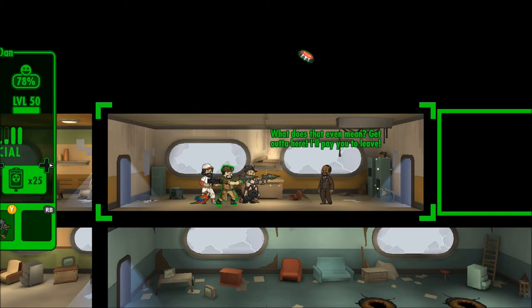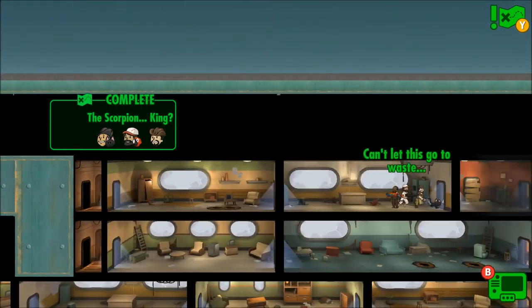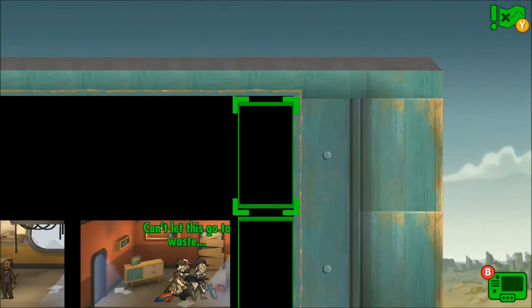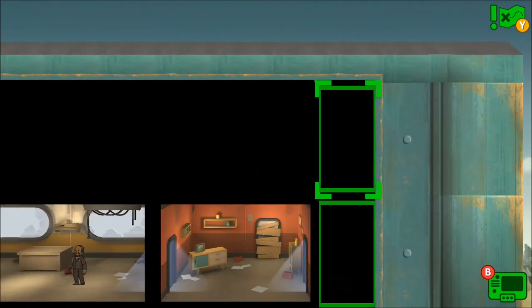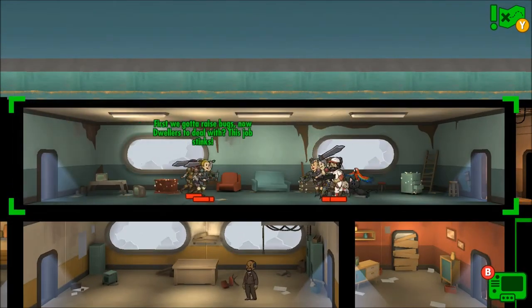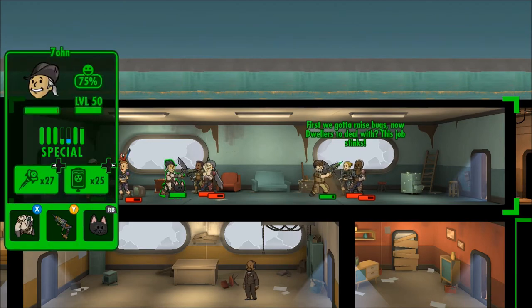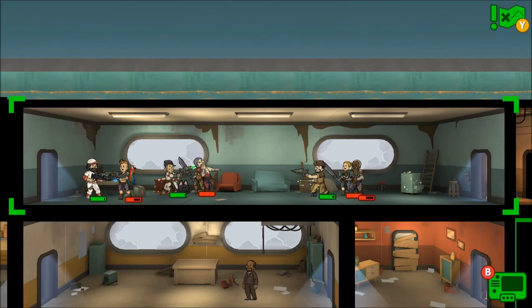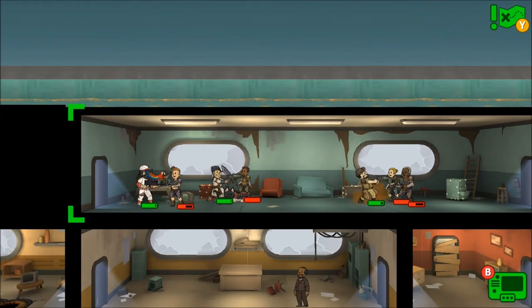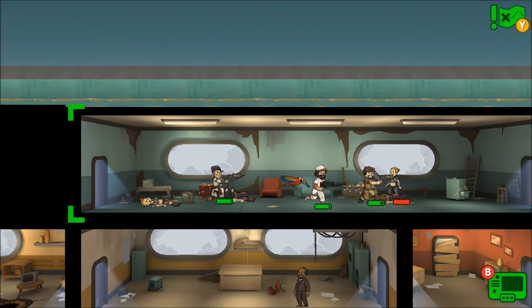Okay, I think we're just going to explore the top floor and then get these guys out of here. Maybe there's some awesome items up here — some Quantum, some badass weapons. Some raiders up here first. We've got raiders and bugs — this job stinks! Where did these guys come from? They've been up here the whole time, sitting up here raising Radscorpions. That is a terrible job, I couldn't do that for a living. One more down, literally on one raider remaining.